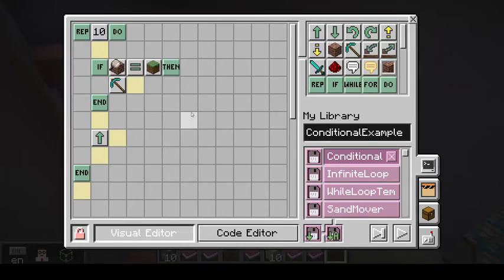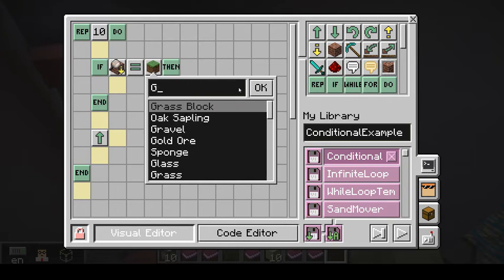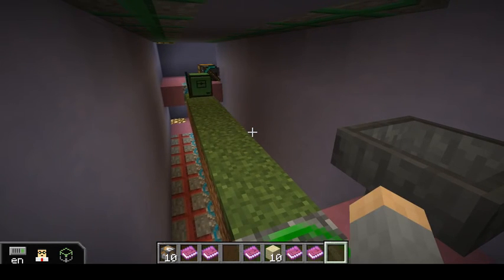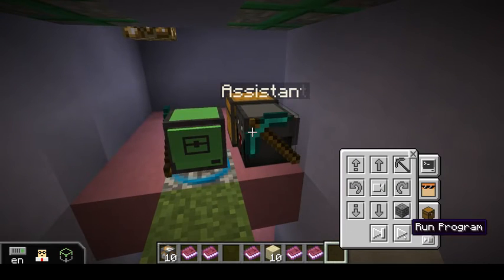The intended program for this one is largely the same except we're going to be inspecting down. We're not going to be checking for grass — we'll check for air. So if that block below doesn't exist, if it's air, we can place a block down and then move forward. Then we can run the assistant program — the last one in this area.